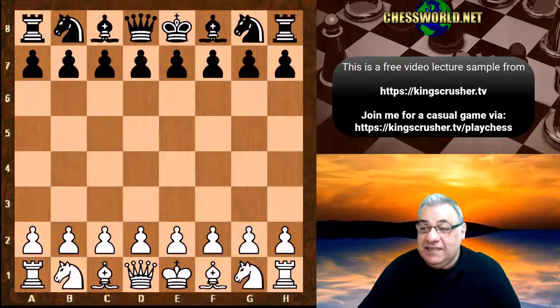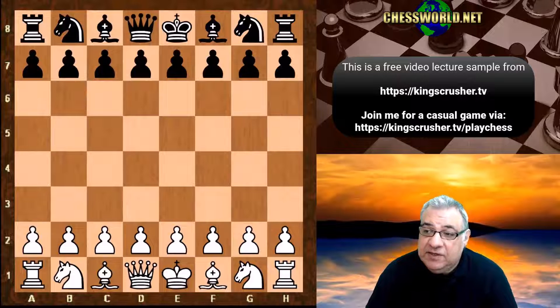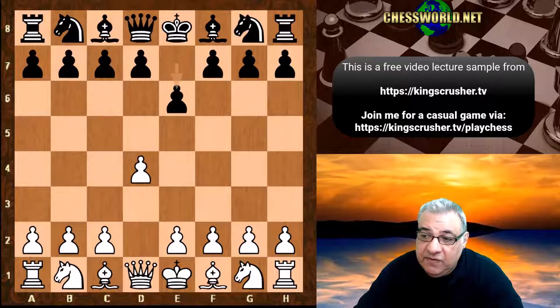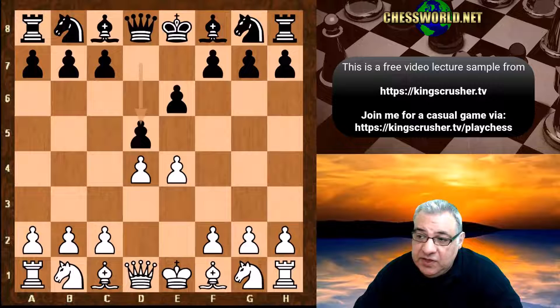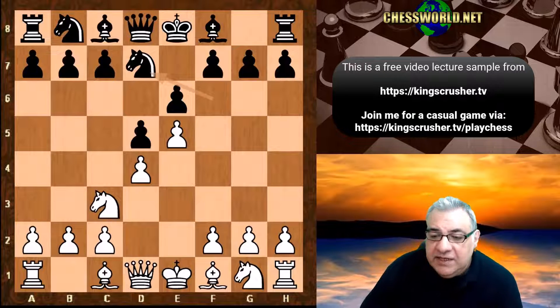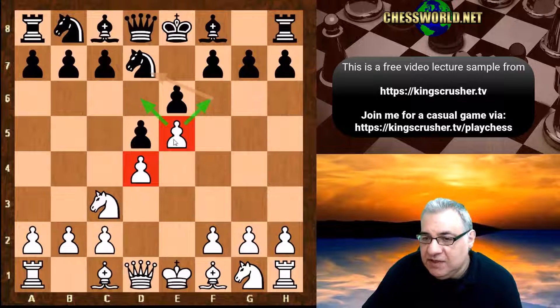Hi there. Let's have a look at game 9 presented in the DeepMind paper. This is AlphaZero against Stockfish and we have a French defense by transposition. It starts with d4, after e6, e4 is played. From a continuous installation perspective there is a pawn on e5 which is controlling squares deep into the opponent's territory. It's a nice space advantage.